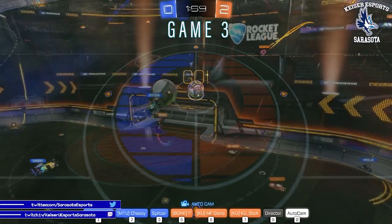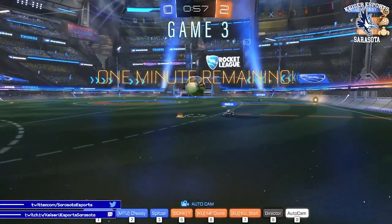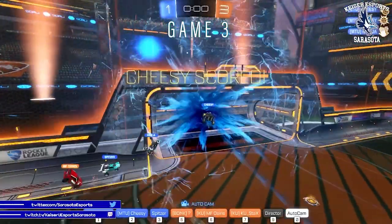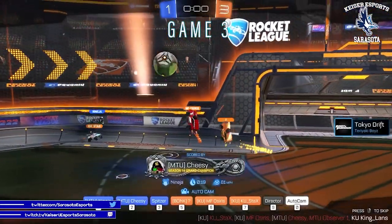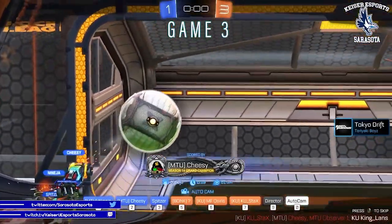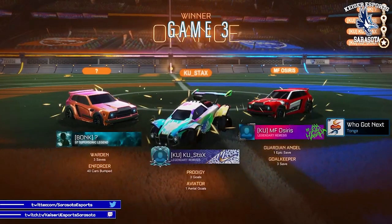Two minutes left in the game. Spitzer in the air taking a shot. Stax with the goal — it's a save. It's a double tap. Prism with the save. What is going on? That's fair. What happened there? It looked like Kaiser was just keeping the ball on our own side. A triple commit right there in the corner — I don't know if they did that on purpose. But either way, 1-3. Kaiser is going to take the win. That's a W for Kaiser.